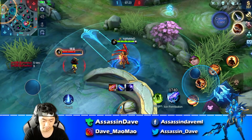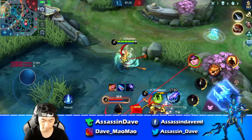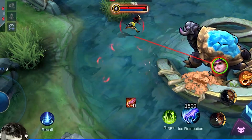Tip number 1: Monkey Sun can actually use his skill 2 to dodge Harley's ultimate. You can either use it right when Harley's ult hits you to dodge it completely, or you can use it right before it bursts to dodge the secondary damage. Sun's ultimate can do the same thing.